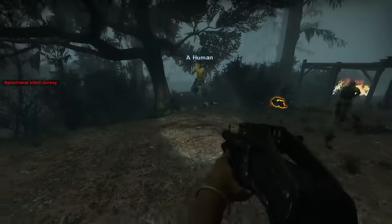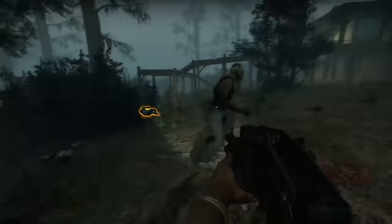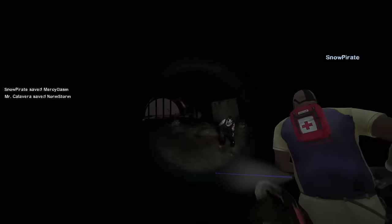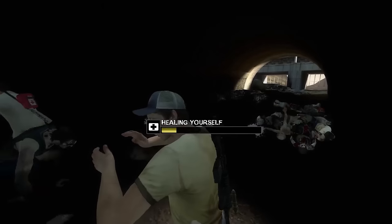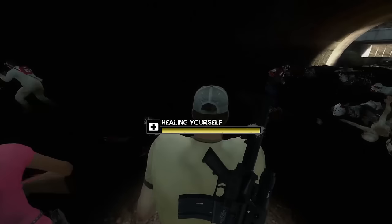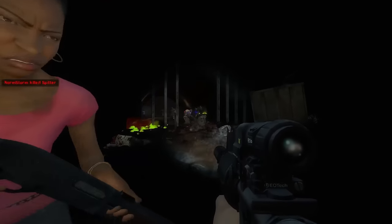Here, two teammates are down while Louis and I are still up. My priority is protecting Louis — we can both protect Bill and Francis, but Bill and Francis can't protect us. I can only be protected by myself and Louis; Louis can only be protected by himself and me. Protect Louis so we can both protect Bill and Francis — simple as that. Here, Nick went too far ahead and got incapped. I'm not gunning straight for him because there's no way we get team wiped here anyway. Instead, taking it slowly, clearing the area, and not overextending to assess the general situation and ensure it's safe to get Nick up.